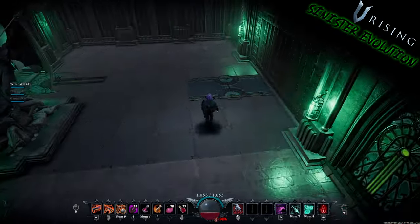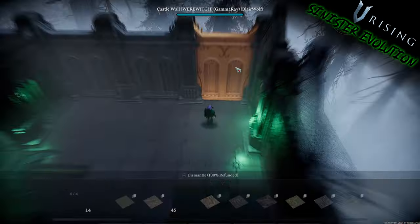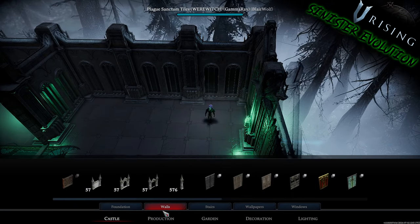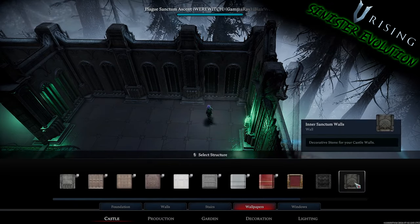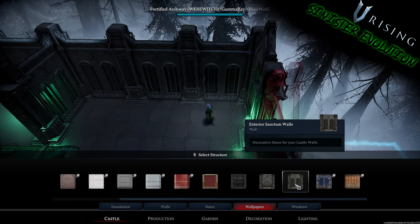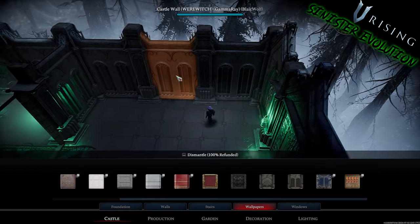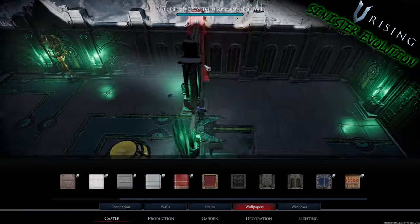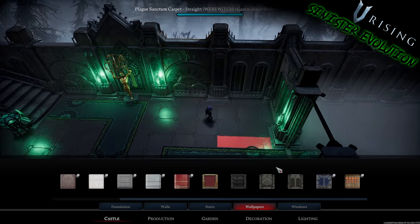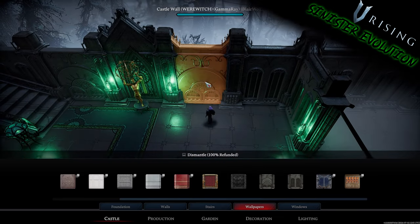Let's go ahead and open up the build menu to look over this. Going into wallpapers — this is the exterior sanctum walls you're seeing right here, with the arch like so. And then this right here is the inner sanctum walls.